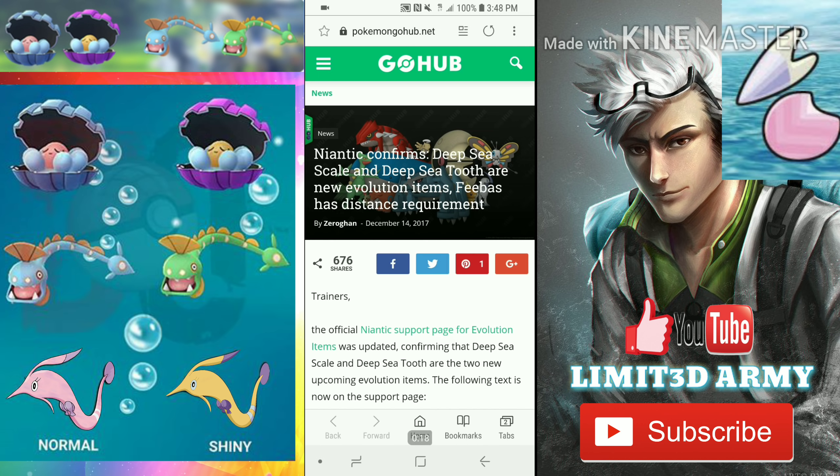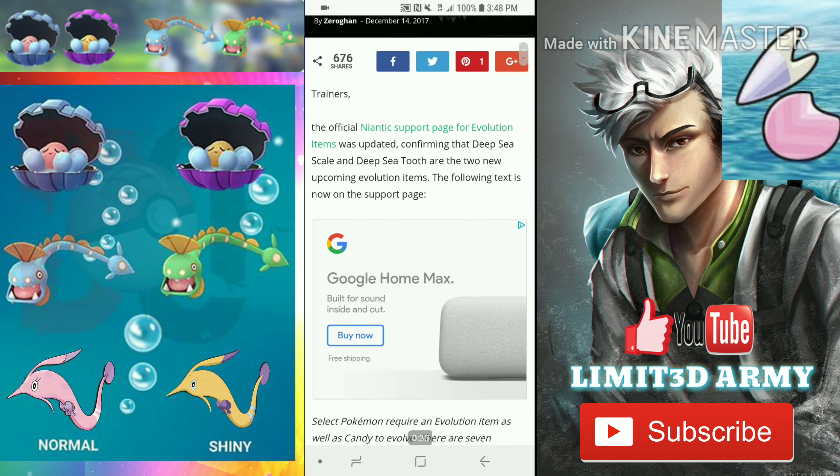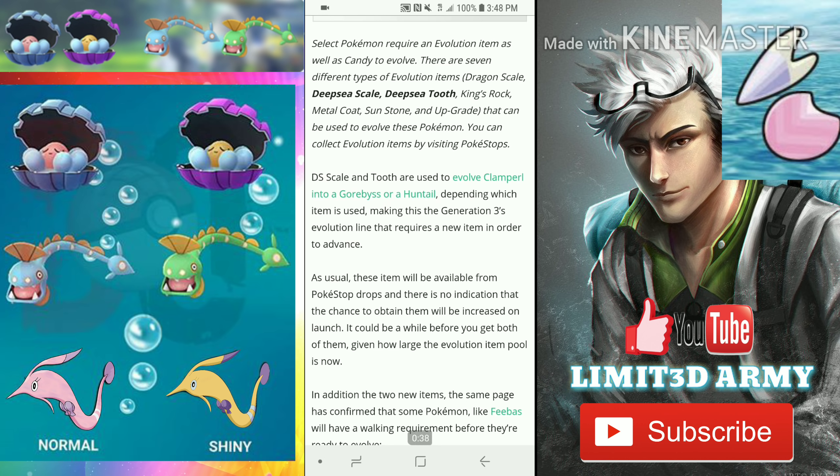The Niantic support evolution items page was updated confirming the deep sea scale and deep sea tooth are two new upcoming evolution items. The page now reads: select Pokemon require an evolution item as well as candy to evolve. There are seven different types of evolution items: the dragon scale, deep sea scale, deep sea tooth, king's rock, metal coat, sun stone, and upgrade.